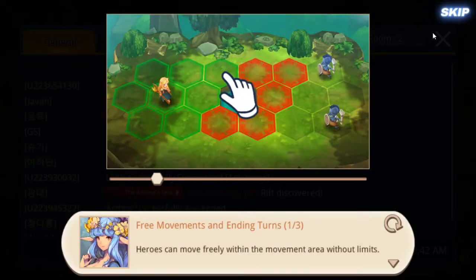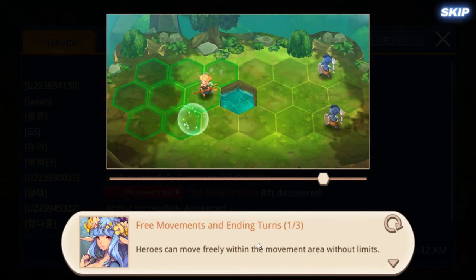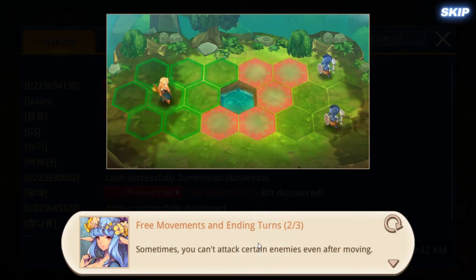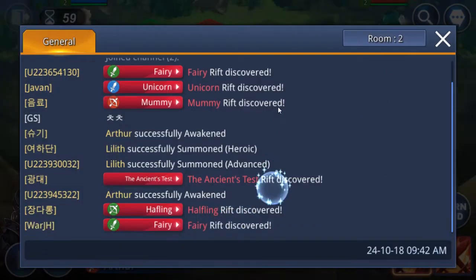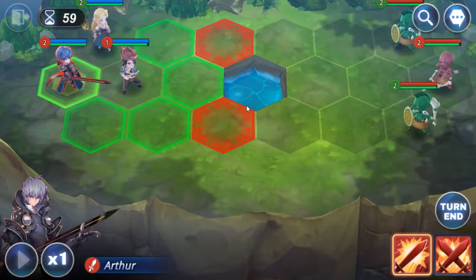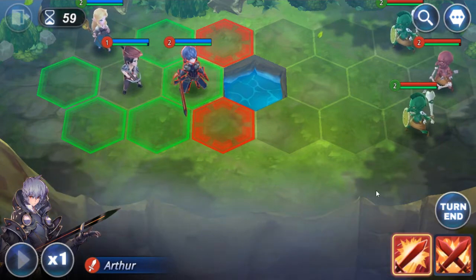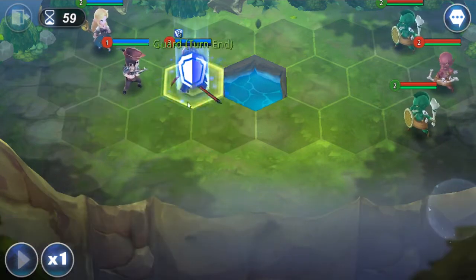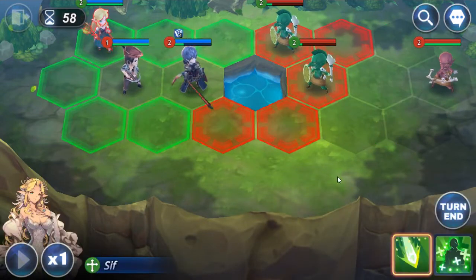The game shows off what you summon. You have three movement and then end your turn — sometimes you can't attack so you have to end your turn. There are rift discoveries, which are probably like Summoner Wars a little bit. I'm interested to see if you learn other skills with all that empty space in the skill panel — I'm guessing you do.